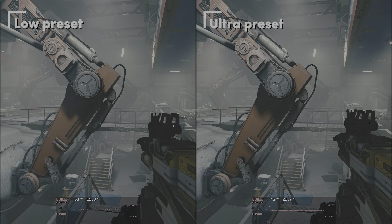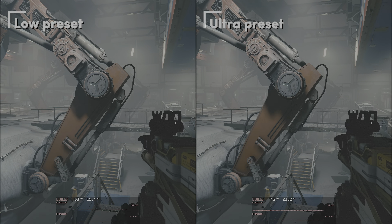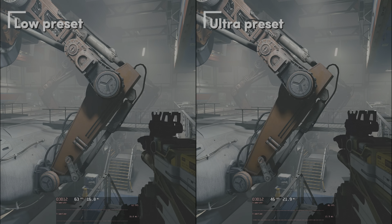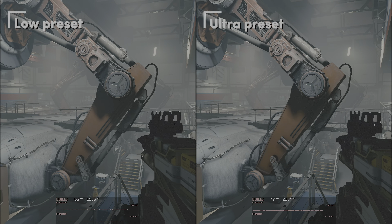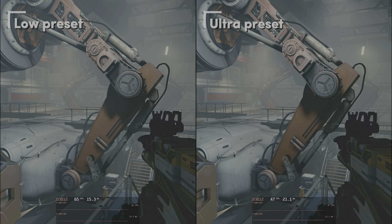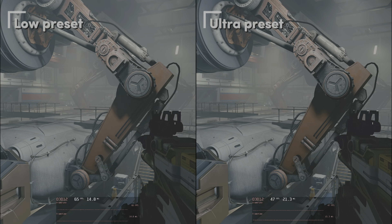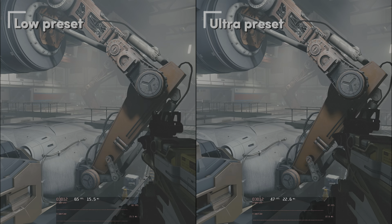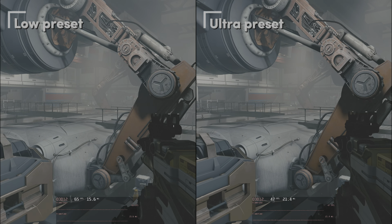Starting off by comparing the low and ultra preset. Low runs at about 63–66fps and ultra runs at about 46–47fps, so switching from ultra to low you win about 28% in fps. Looking at the scene I think we can turn things down quite a bit without sacrificing too much in graphics. On low, some shadows seem a little bit brighter but all shadows are still in place. I still see volumetric lighting, textures are all the same — and spoiler: there is no texture setting, so these always look the same.